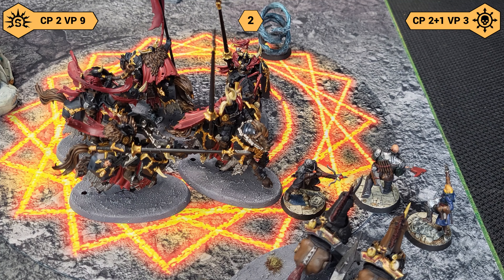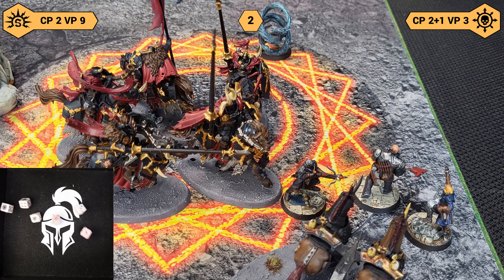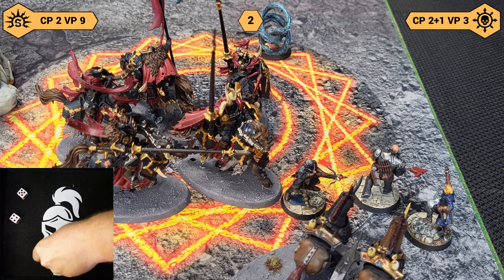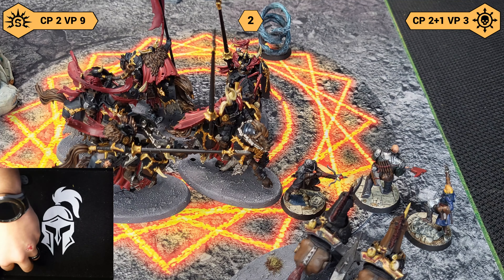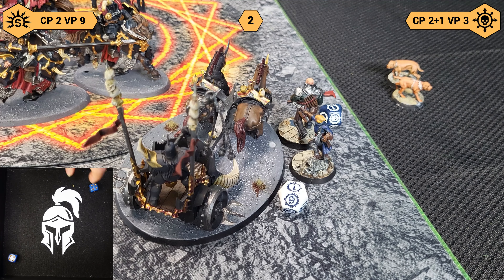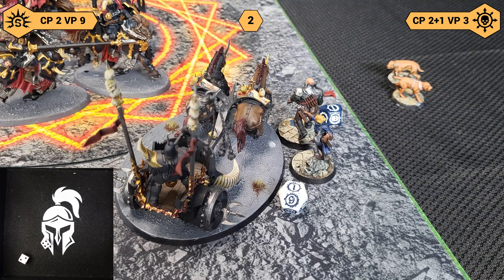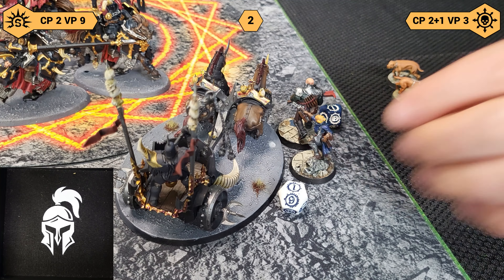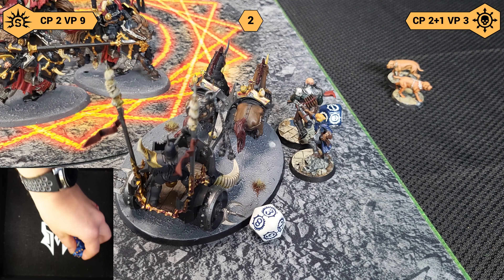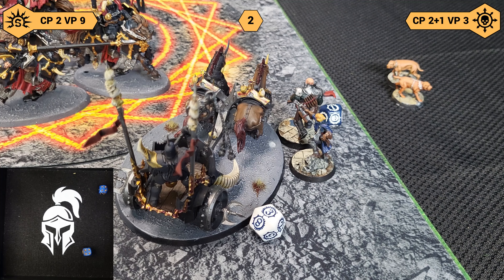I'm going to fight with the chariot first — fours and fours with the mounts and the Lashing Whip. Failed one — take a damage. And then the Chaos Great Blade — fours, all hit, threes, two wounds, minus one — four more damage. Those are threes and threes — take two, Rend one — single damage. And then three attacks with the great axe — all hit, two wounds, Rend two — four damage.